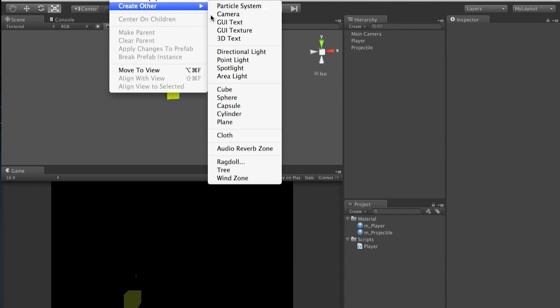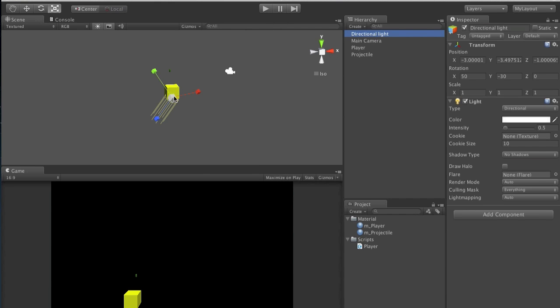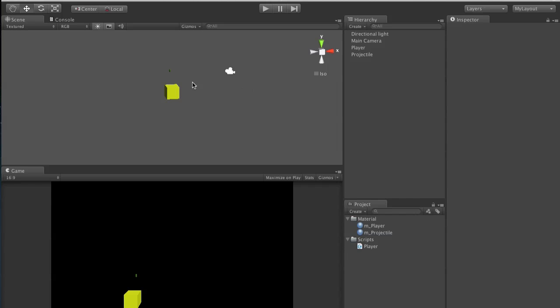We need to add a directional light in order to have things lit up. Go to Game Objects and go to Directional Light. Let's get some directional light, rotate it to make it parallel, and position it out of the way. Now you can see we have our cube and our projectile capsule.